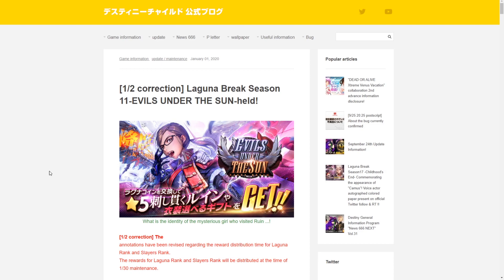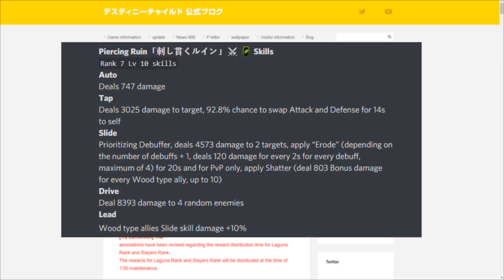Now I'll go over the skill sets of the featured units we'll potentially receive with the Evils Under the Sun Ragnarok break — covering Ruin, Failnaught, and Love and Hate Davi. We're using translations from the Destiny Child International Discord server, which I'll link in the description below, as they provided the translations from the Japan update note.